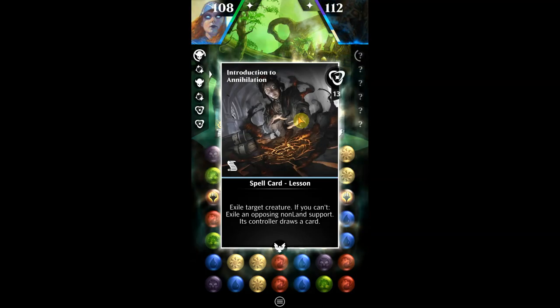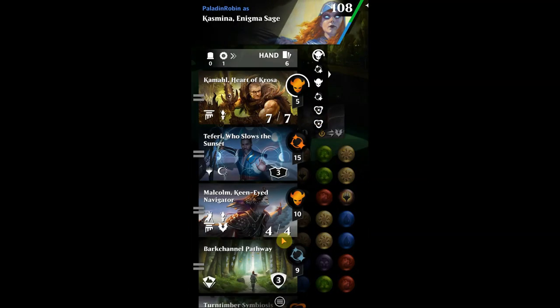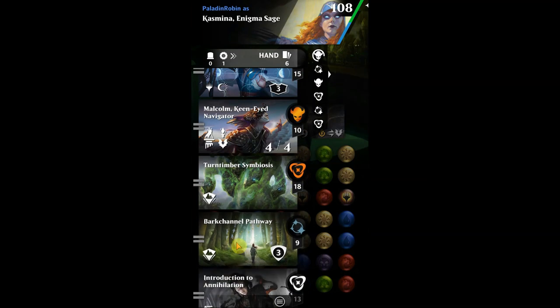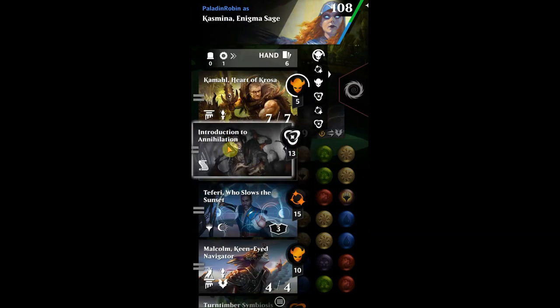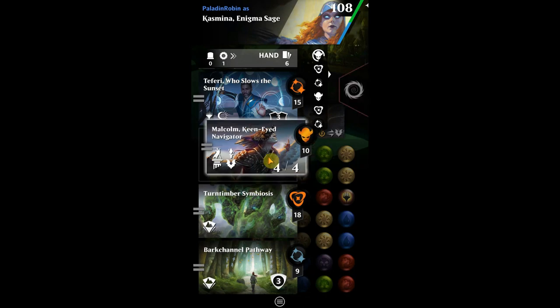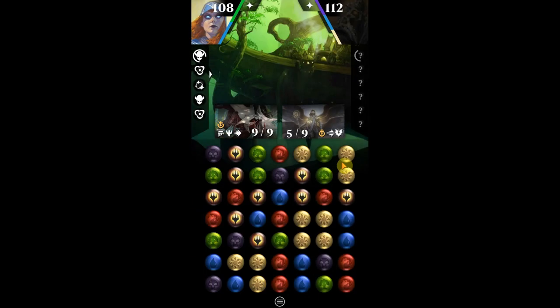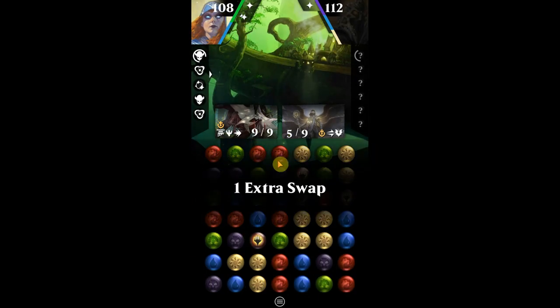This Angel of Destiny card here is pretty devastating — you can pause the video and take a look. The important part is at the end of your turn, if you have full life, your opponent loses half of their life. So we want to make sure they don't maintain full life, but that might be hard because they're able to start putting lifelink on their creatures. We'll just have to see what we can do.